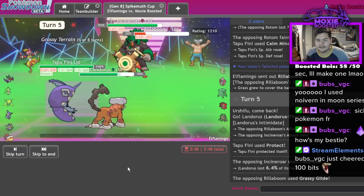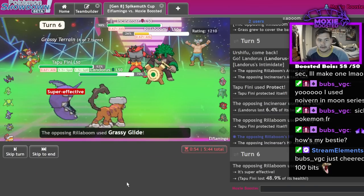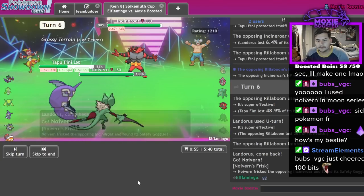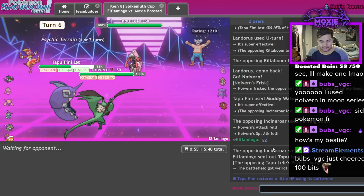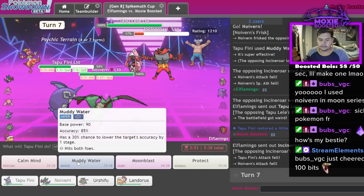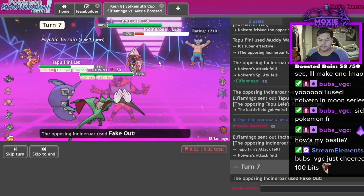Bubs, thanks for the 100 bits! Muddy Water nearly chaos. GG - I win by virtue of Urshifu outspeeding Tapu Lele. Sounds like I get a Tailwind off.